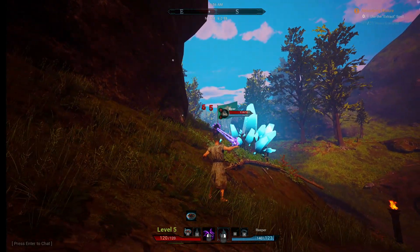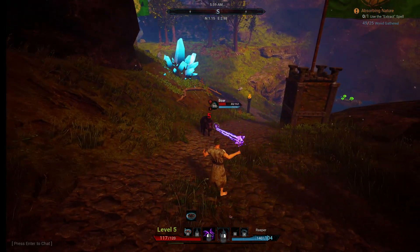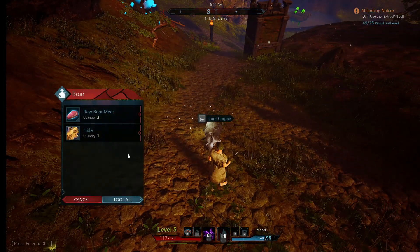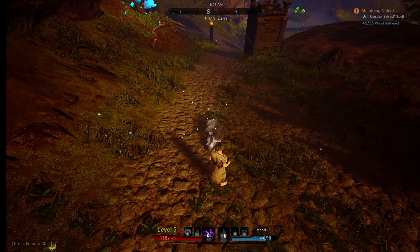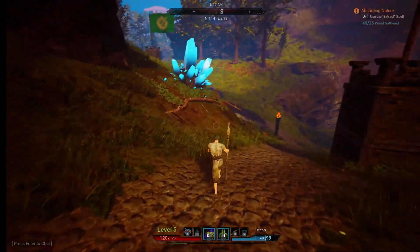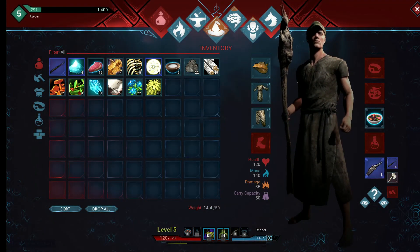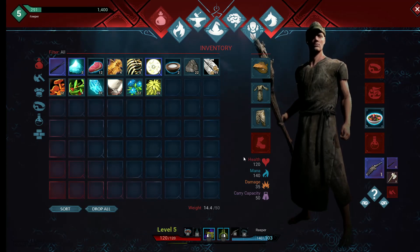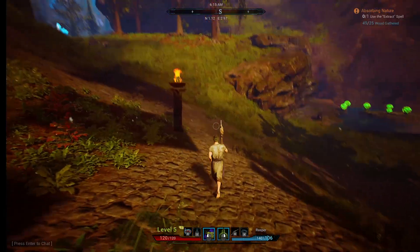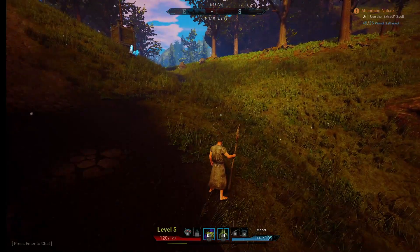When I eat it, boom, I get a lot of mana back — at least at low levels. There are different tiers of food. I am playing on an official server. There are two different kinds — very fast or normal rates. I prefer to play on normal. I don't want to level too quick. When you level up you do get skill points you can put into things.